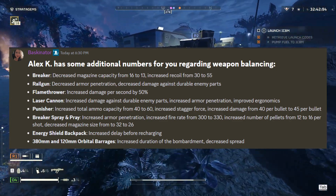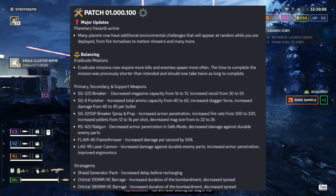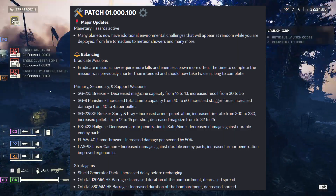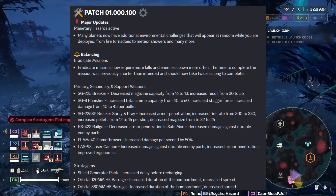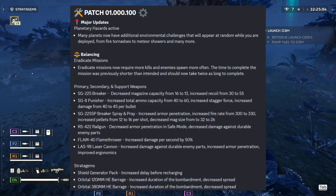We still have more patch notes to look through. Planetary hazards are now active — many planets now have additional environmental changes that will appear at random while you are deployed, from fire tornadoes to meteor showers and many more. That's gonna be nice and funny — can't wait to experience those.